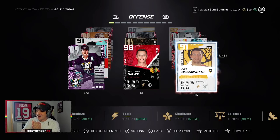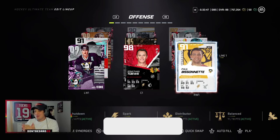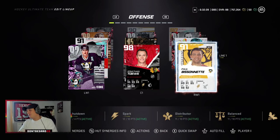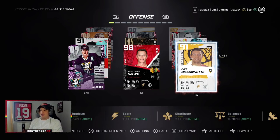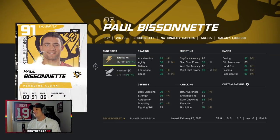I thought today's shirt was very fitting for this as well. That is right, we are trying out the 91 overall Paul Bizonette — probably the best card he's ever had in a virtual hockey game. Obviously everything he's done with Spitting Chiclets, and honestly even during his career on Twitter, becoming kind of the first NHL player to really put his personality out there. I don't think there's anyone that could fit this set better than BizNasty, and he actually has a pretty good card all things considered.